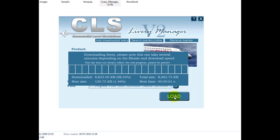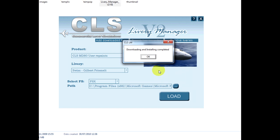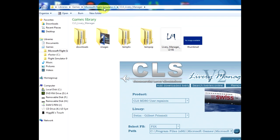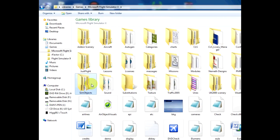You can see 98, 99, 100 — downloading and installing complete. So we'll click OK.